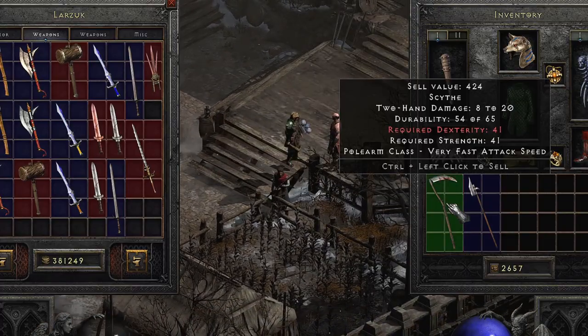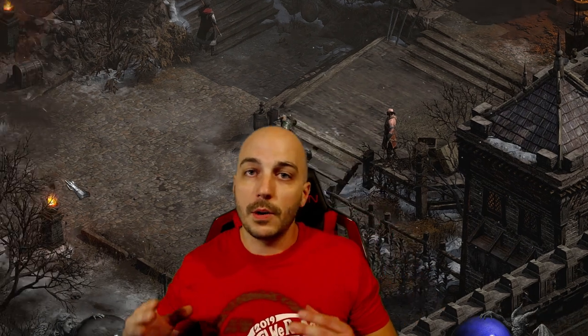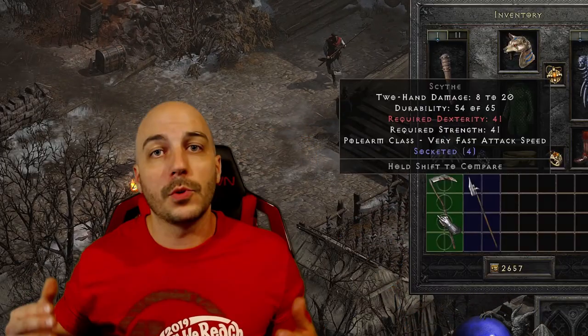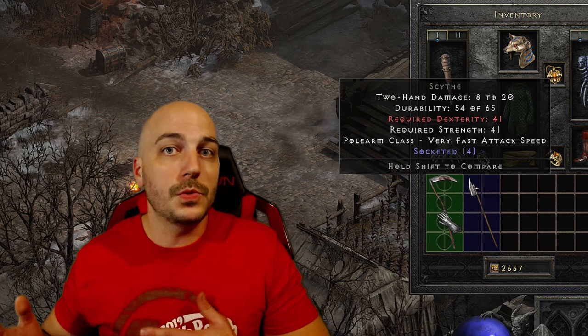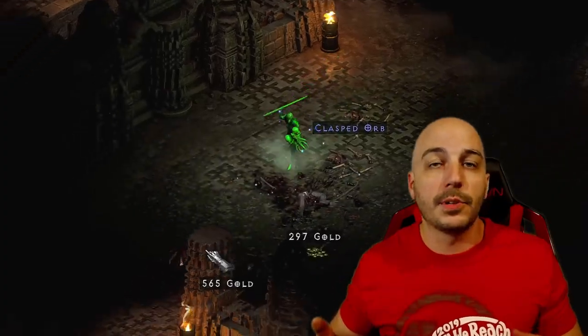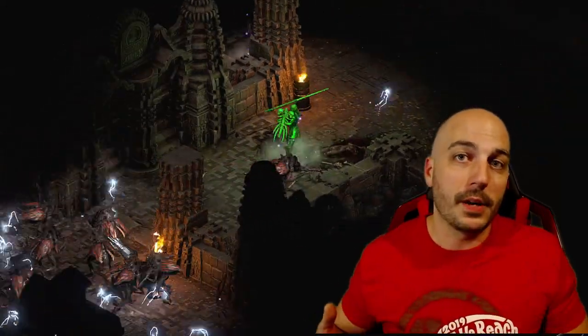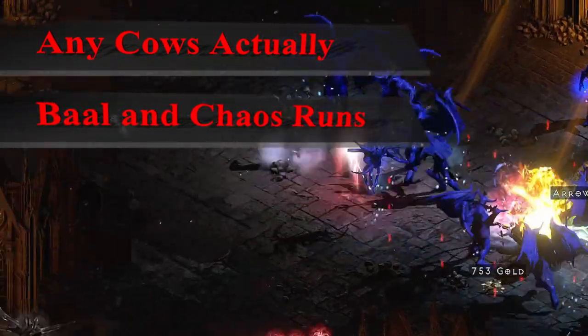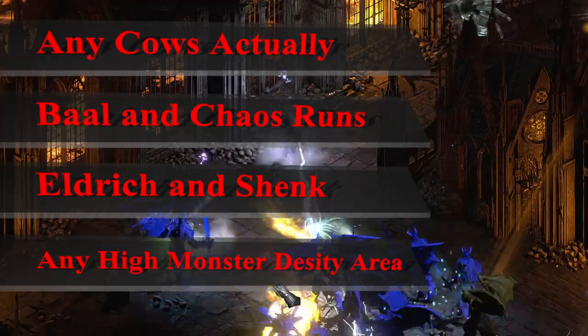That Normal Cows trick works every time, though there are other places in early Nightmare where it would also work — it's just harder to determine the item level since you don't know exactly what level dropped it. Later in the game, in Nightmare or Hell, good places to farm a four-socketed polearm include Nightmare or Hell Cows, Baal runs, Chaos Sanctuary runs, or Eldritch and Shenk.